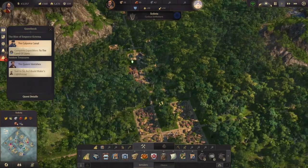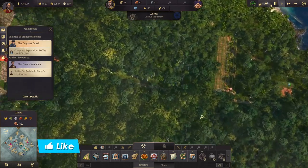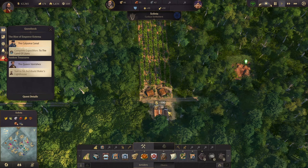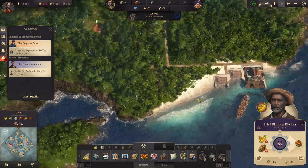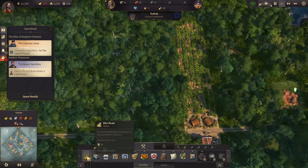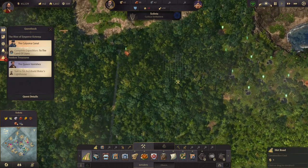Let's switch over to the new world. We have our plantain stuff here — upgrade that. We need a small warehouse for it of course, let's build that. Then we have our to-do list: we need those built. Okay, then we need rum production — rum is incredibly important.